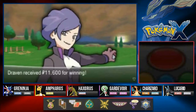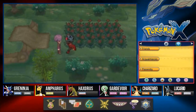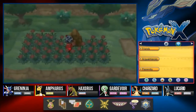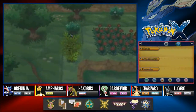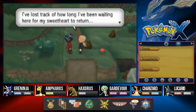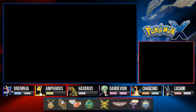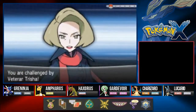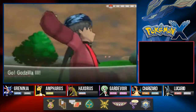Evan has been defeated - not that hard. Moving on, there are some trees we can Cut. Another trainer says she's been waiting a long time and is now all grown-up. Veteran Trisha wants to battle, coming out with a Tyrantrum - holy bejeebus, this is the first time we're facing this Pokémon!